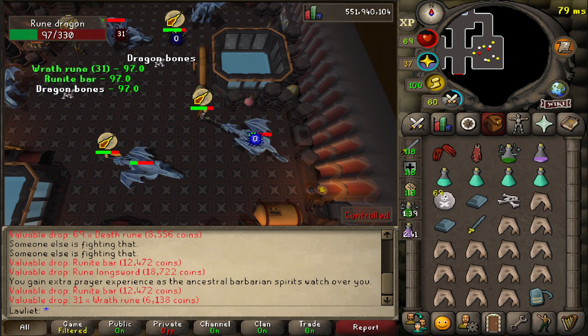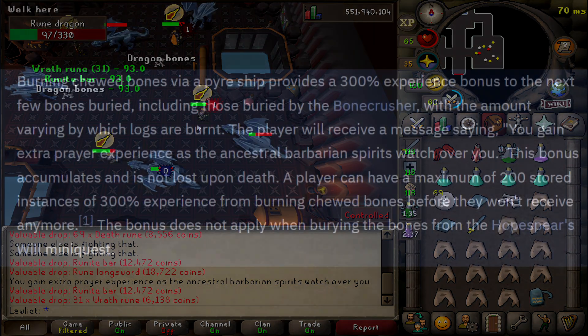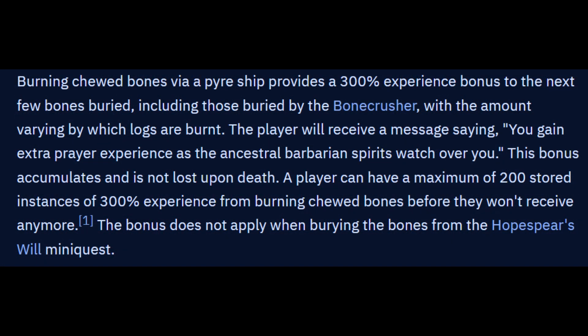I noticed a chat message pop up: 'You gain extra prayer experience as the ancestral barbarian spirits watch over you.' I didn't know what that was at first, but then I remembered — I think we get some sort of prayer bonus since we burned the chewed bones in that mithril dragon video. Kind of neat.